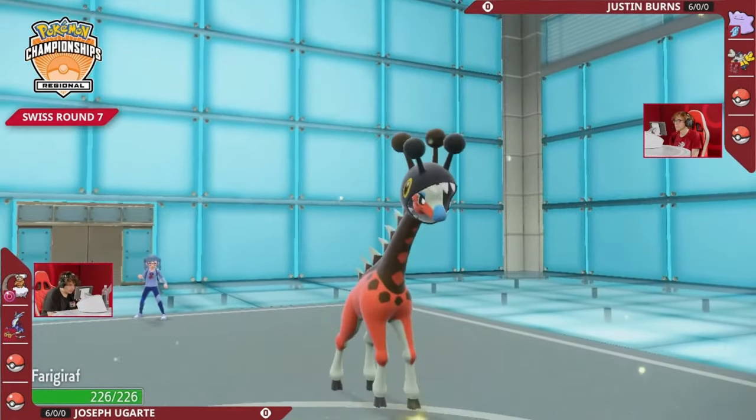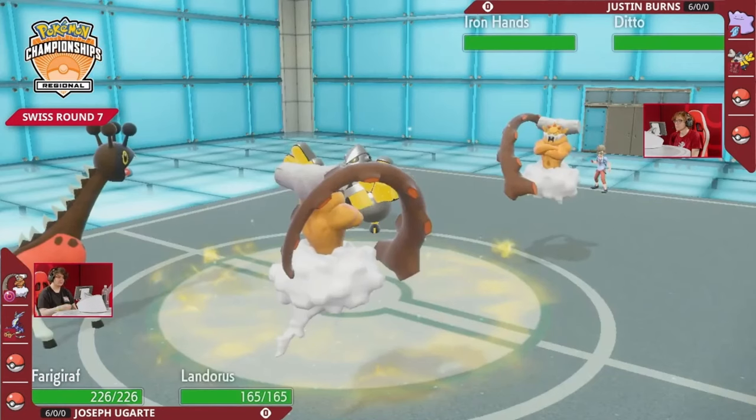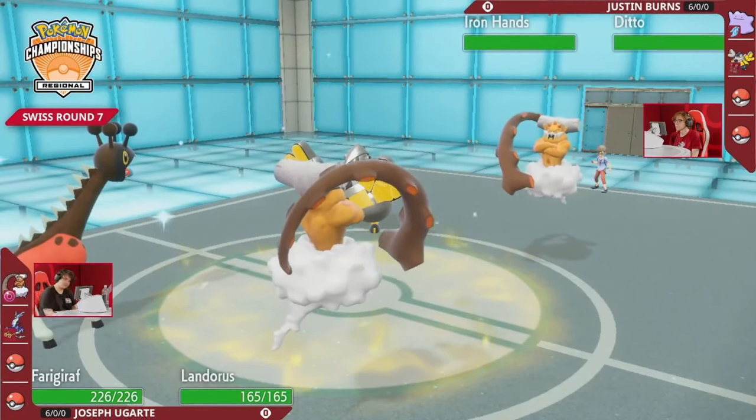The Landorus is a great thing to be copying because that could be threatening a heavy ground-type attack into the Maraidon. So no wonder we're going to see a swap to kick things off — Frigoraph — this will bring the Armortail, swapping out any potential Fake Out on the horizon as well.